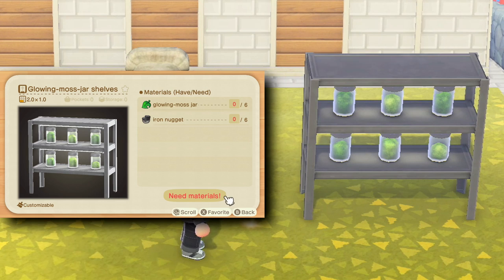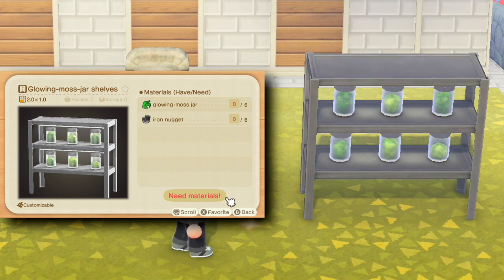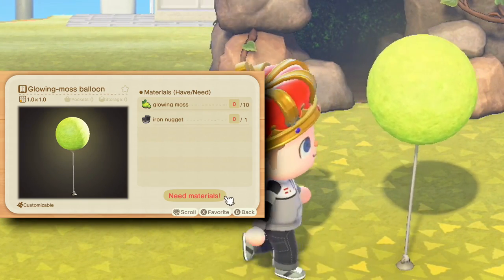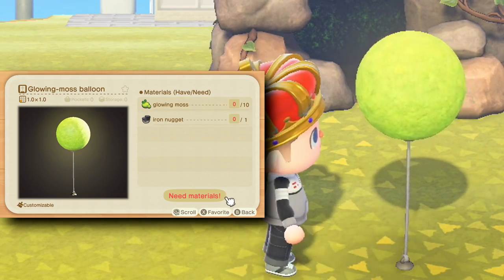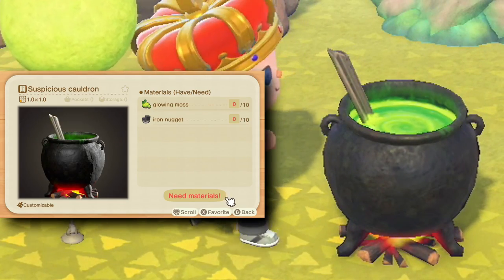Next up is the glowing moss jar shelves. You've got some shelves in case you want to do a little science lab — that's another prop for you. Next up is a very cool-looking glowing moss balloon, and you can press the A button on it to activate it. Next up is the suspicious cauldron.